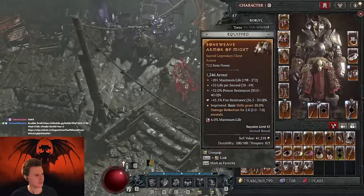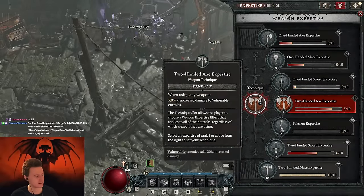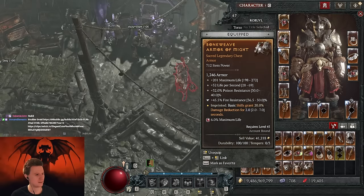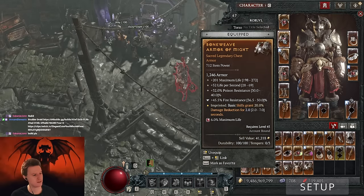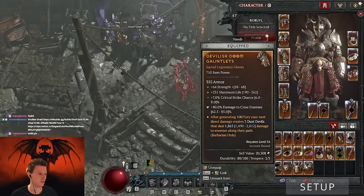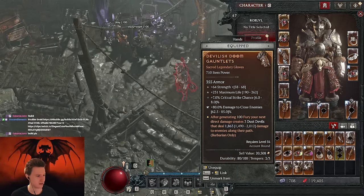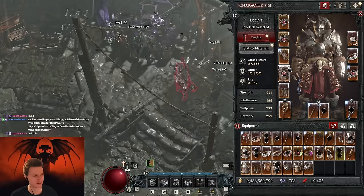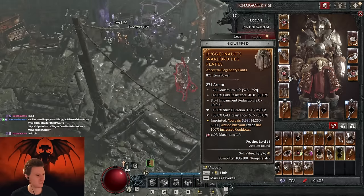You don't really need a full build guide. We did our technique quest, we have the axe here, and we're just playing some random items — basic skills damage reduction. This one is in the codex, very easy. After generating 100 fury, your next direct damage generates dust devils — so we generate a lot of fury with lunging strike and we can just do some extra dust devils for AOE clearance.